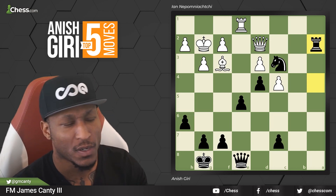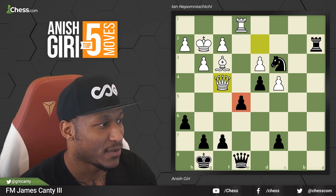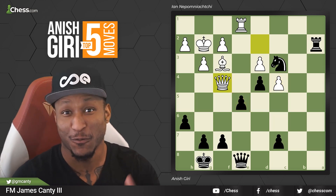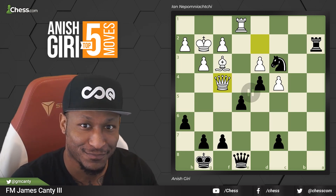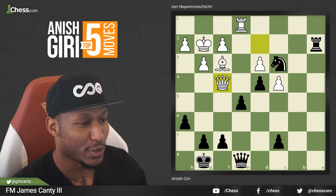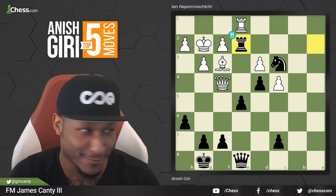Now the queen needs to move. Queen goes to F4 — that's a big boy move. Of course, we're attacking E5. If F6, maybe queen takes D4. There are lots of things that can happen here. Pause the video if you need to — it's black to move. What did Anish do in this position? Here we go, guys. Brilliant move. Ready for it? Rook E2. Oh my goodness. Did you even see that?